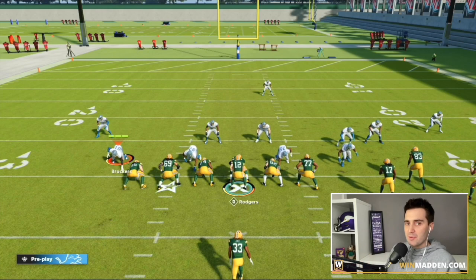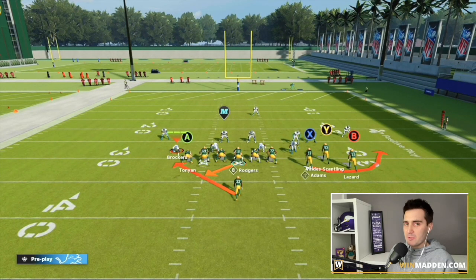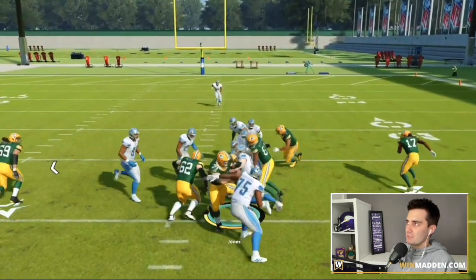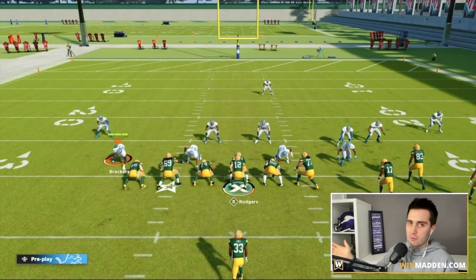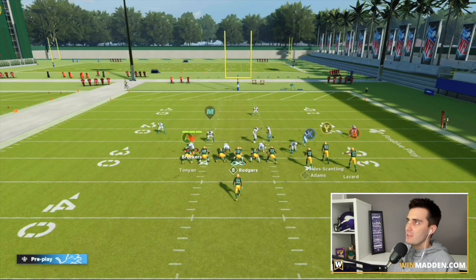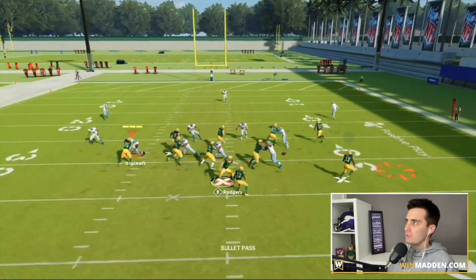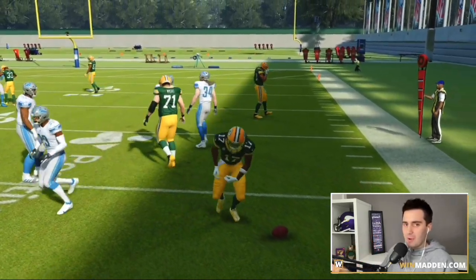Let's talk about the first thing about this play that makes it glitchy. This is the only Stretch Alert in the game that you can actually flip the run. I didn't flip the entire play — I just flipped the run. And now I can run the stretch towards the bubble screen side. They're in man defense so they're in pretty good run defense for this, but you get the idea. You can run this either side without flipping the formation. You can also flip the run and still throw the bubble screen as well — get a spin move, get up the field. It is overpowered from that sense.